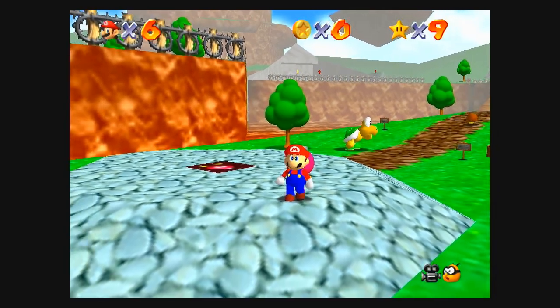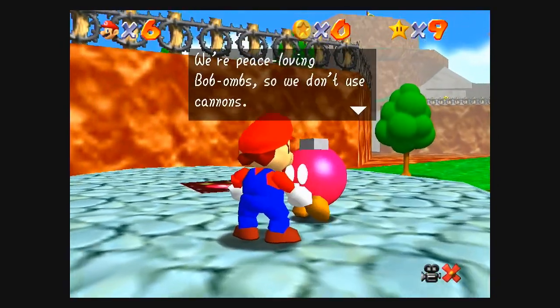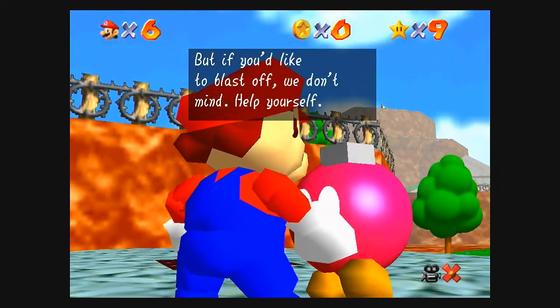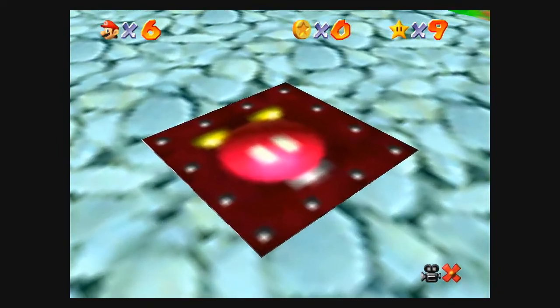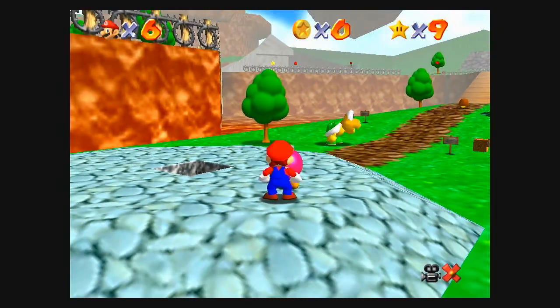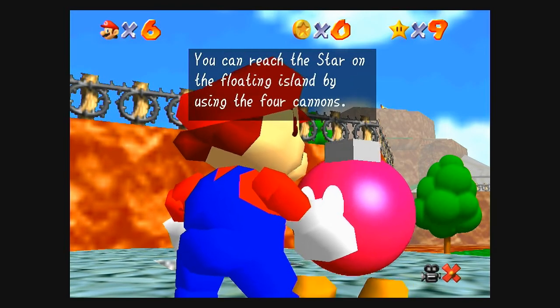All the Bob-omb buddies in every world — if you talk to them, like this one: 'We're peace-loving Bob-ombs, so we don't use cannons, but if you like to blast off, we don't mind. Help yourself — we'll prepare all the cannons in this course for you to use. Bon Voyage.' They'll activate the cannons for this course only. So hop into the cannon — you can reach the star on the floating island by using the cannons.